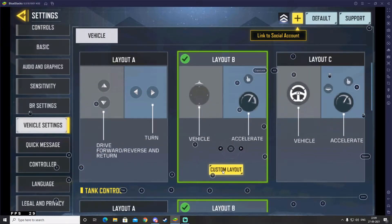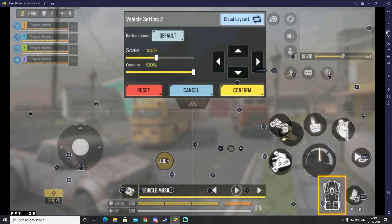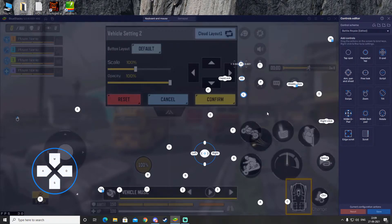Once you've set both to Layout B, click on Custom Layout in vehicle settings and make sure everything is in its original position. Then click on Open Advanced Editor in BlueStacks again.